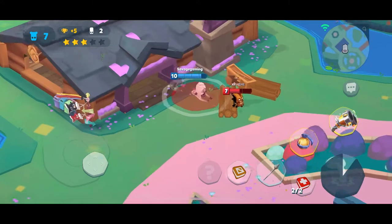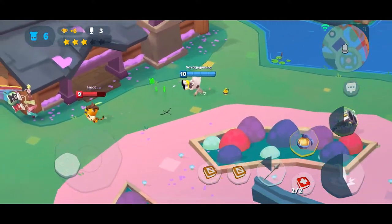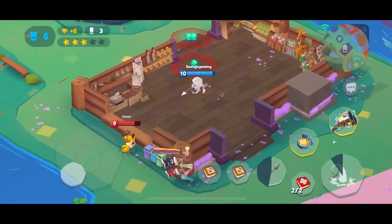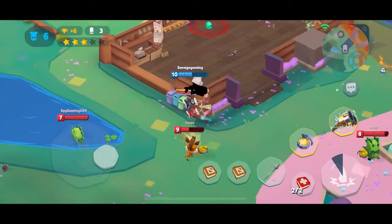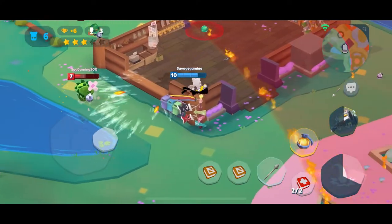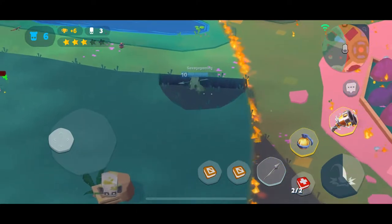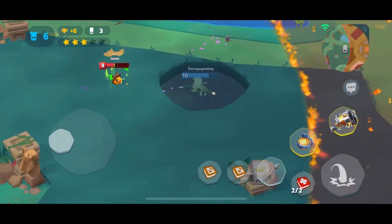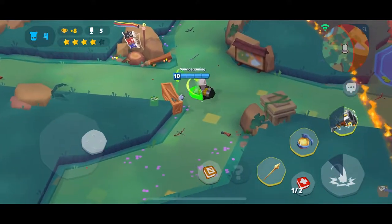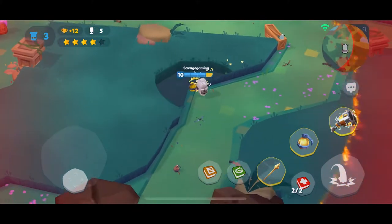Right now I'm just going to take out this level 7 because there's no point in letting him live — in the end he could be an issue. I am going to use a medkit to collect this one; even though it's not going to help me a lot, I would still recommend doing it because it will allow someone else to not have an extra medkit, which could potentially save you in the late game. I am just going to use my medkit so I can get a new one — not because I need it, but like I said, it's preventing someone else from having a medkit, which can definitely benefit you.